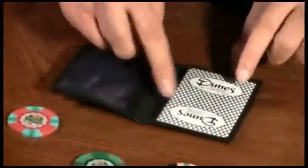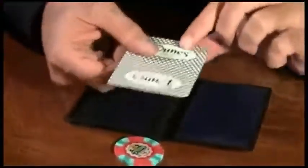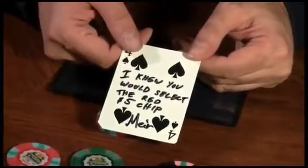Because I don't know if you noticed, but at the beginning when I opened up that wallet, there was a playing card — this is an original card from the Dunes Casino. And underneath that card, I placed one chip and one chip only, a duplicate of the one I knew you were going to select. I was so sure you were going to select the $5 chip that before this whole thing started, I wrote down on that card: I knew you would select the red $5 chip.